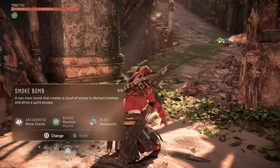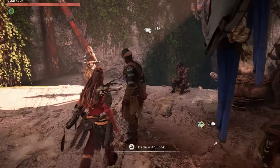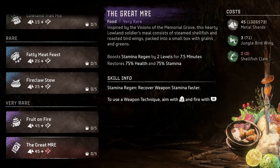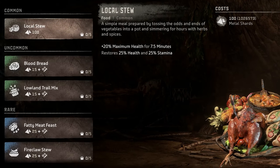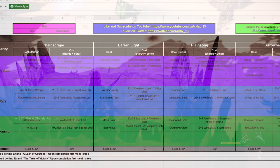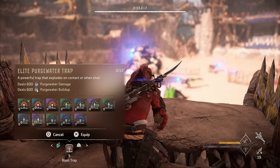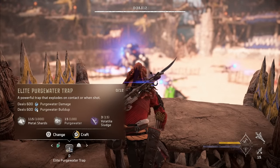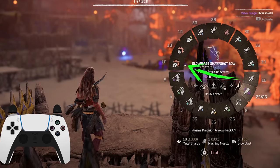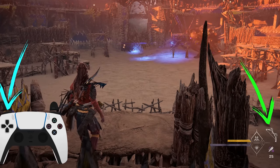Food shouldn't be ignored either. In addition to healing, food can boost skills that will make your time in the Arena easier if you haven't already maxed them out with skills, outfit perks, or weaves. Some of my picks for the Arena would be Local Stew, Grazer's Bounty, Fireclaw Stew, and The Great MRE. It's also smart to prepare some things on the platform before dropping in — you can craft traps and potions up here, and also set up your weapon quick swap to toggle between two weapons instantly by tapping L1. Preparing on the platform is one of the tactics we'll use for the locked loadout challenges.